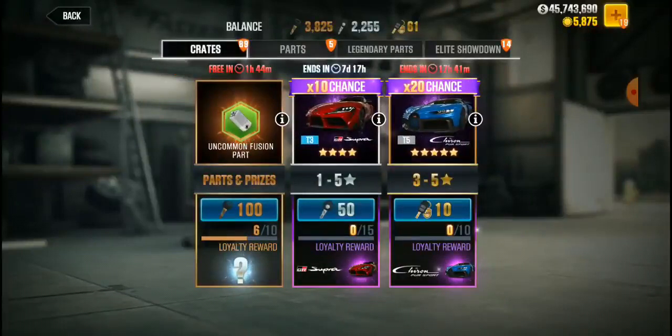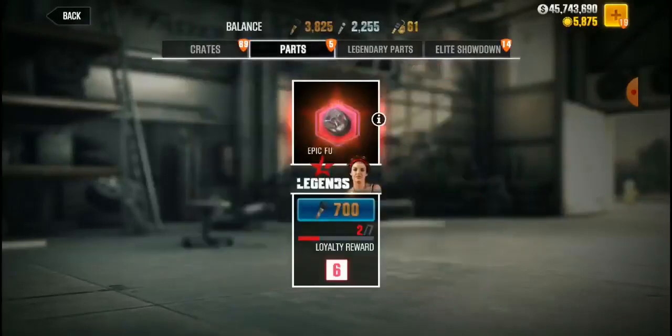So this is how you really upgrade your car instead of hitting normal crates where you're going to get whatever. You have no idea what you're going to get, and it just takes forever to build up your car the way you want it. But when you do something like parts right now, I can go to Legends and spend 700 keys and get nothing but Legend parts.